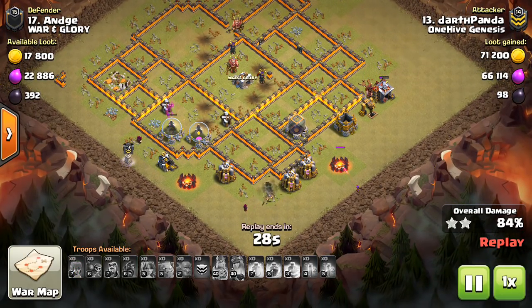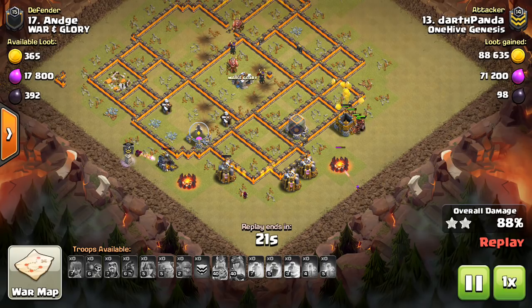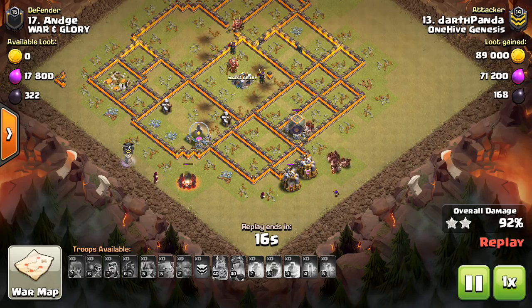If you think about it, the multi-inferno only does about as much damage as like a level six archer tower or something — it does not do much damage. It's like a wizard tower almost, except it doesn't do splash damage. Well, it has five targets, but still not doing a lot of damage is the point. That's my first thing I'd like to see.